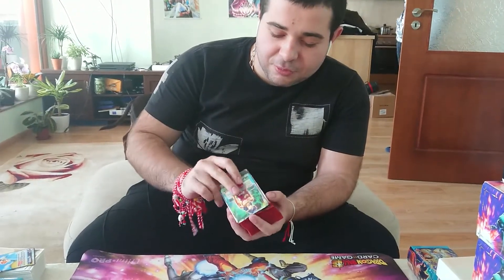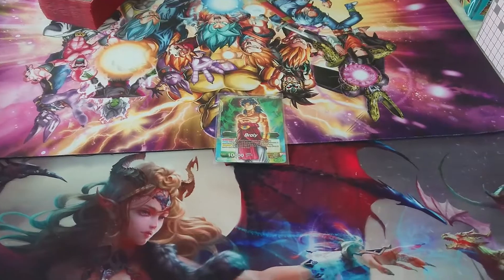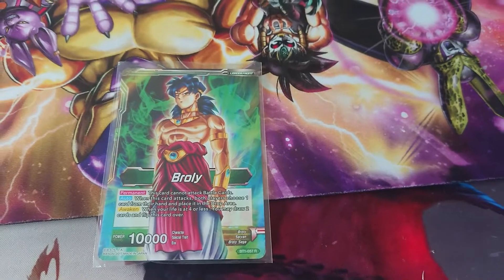The best of all Brolys, the gold Broly, which is Set 1 Broly. The permanent effect of this Broly is I can only attack leader cards, and every time I attack, both players have to discard one card.